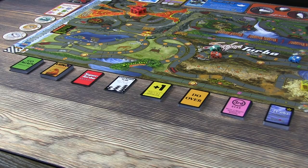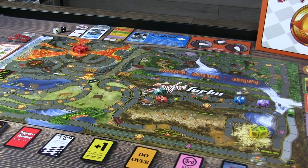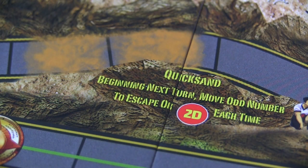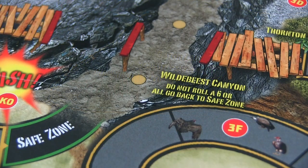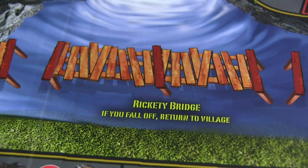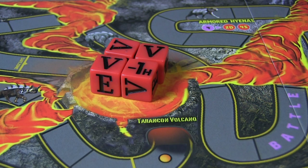You must traverse difficult terrain and battle hostile animals as well as other players. There are different types of areas on the board that present unique challenges such as the quicksand, gator lake, wild beast canyon, rickety bridge, the straightaway ice road, and you'll have to find your way out of the Terrancon volcano. The game ends when the first player crosses the finish line; the next closest player is declared second place and so on.